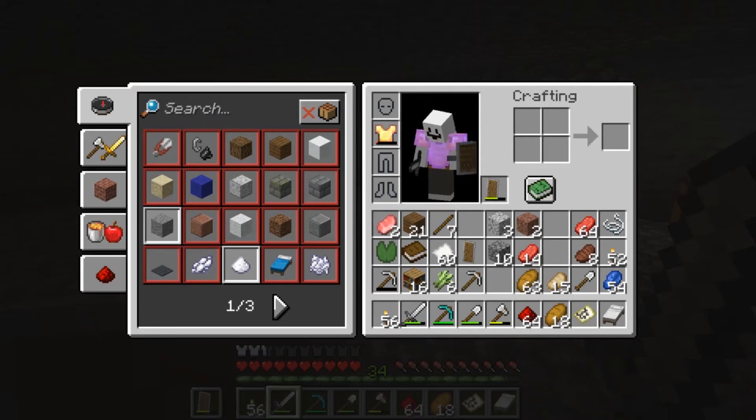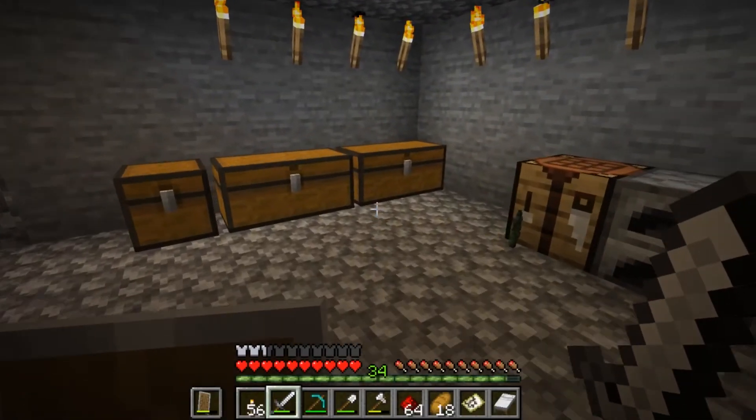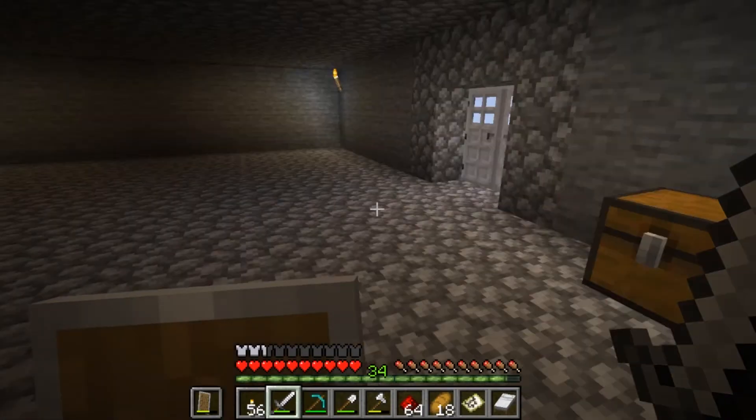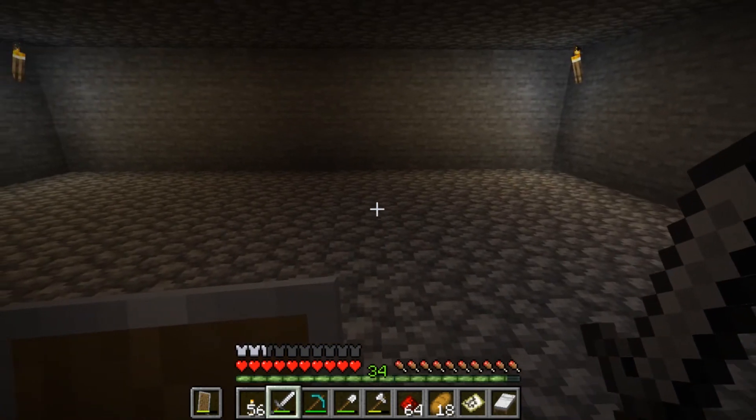We have done it. We have 16 bookshelves, which is a very nice number — I think that's exactly what I need. And then I just need to get the enchantment table. Oh, I've got 20 now, but that's perfectly fine. And then I'll work out how I need to lay this out.